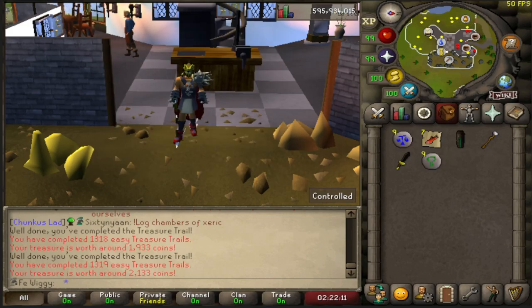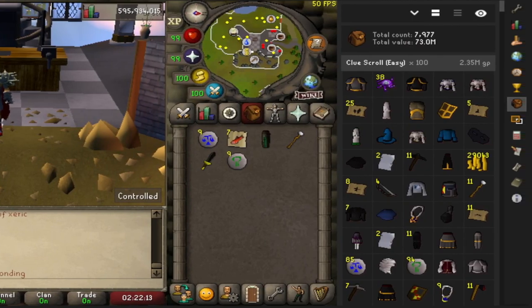And there is another 100 easy clue scroll, which comes out to be 2.35 mil.